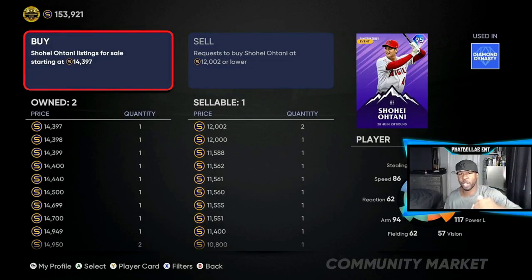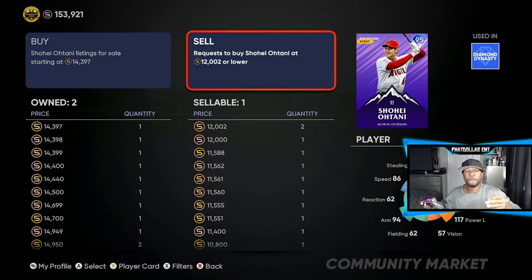The next gap is 12,000 and then there's a 400-something gap under that, so the chances of somebody selling to me is real, real good. Now the people a little lower than me are getting a bigger profit margin, but as long as the buy stays at 14,397 or 14,000–14,100, you're going to be making 850 to a thousand stubs on every single investment.